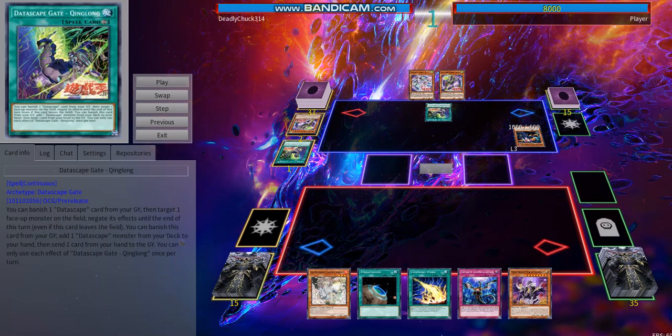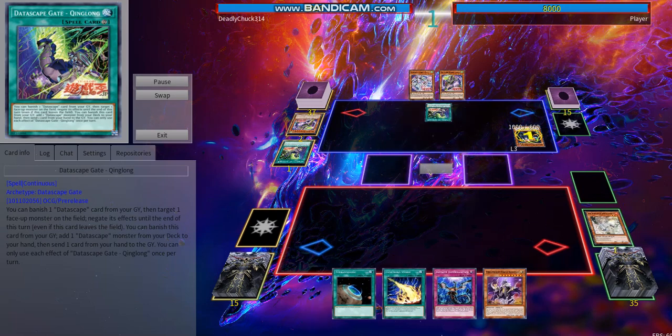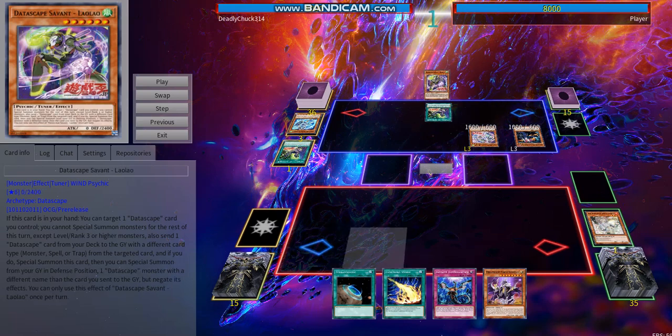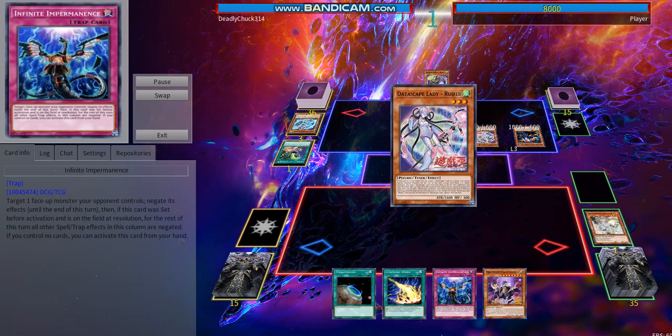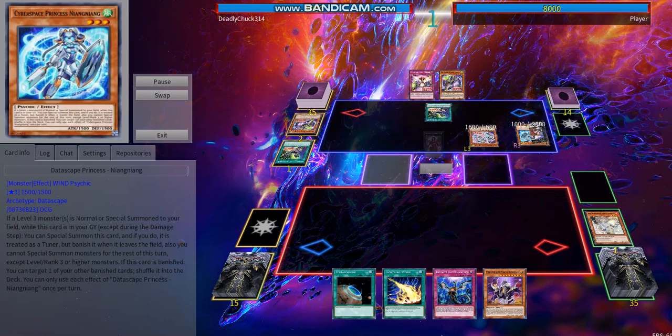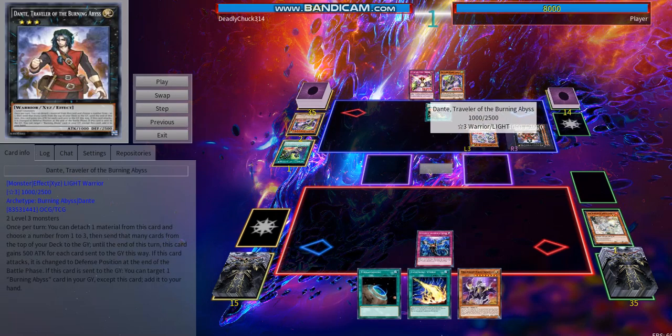Right here I should have Impermed the Tour Guide. I don't know why I was saving the Imperm — that was a misplay on my side. I thought I could Imperm the Data Scapes, but they trigger from the hand so you can't Imperm them because they're never on the field. He's going to search a trap, activate the Princess's effect, and I Imperm the Dante — forgetting that milling three is a cost.